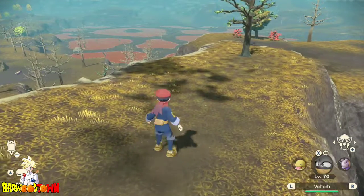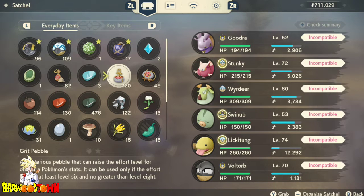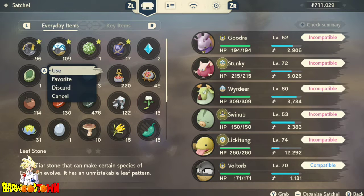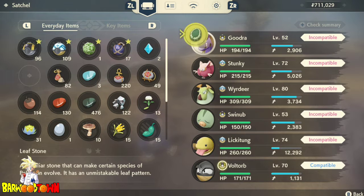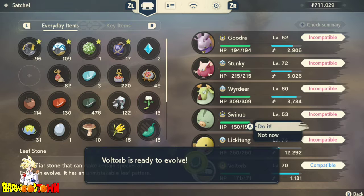Either way guys, really excited to show you this shiny. Now to evolve Voltorb, it's slightly different to other games. In Pokémon Legends Arceus you do need to use a Leaf Stone on a Voltorb. We have one here ready to go. You can pick up Leaf Stones in Space Time Distortions, or you can buy them from the shop from Simona in the city. Either way, let's go use the Leaf Stone on Voltorb and see what Electrode looks like.